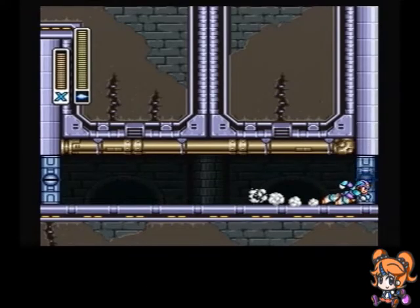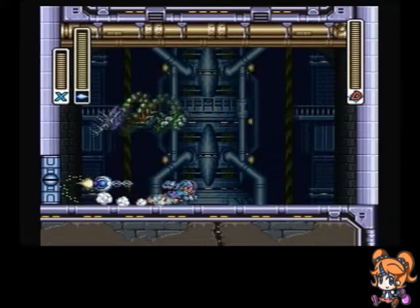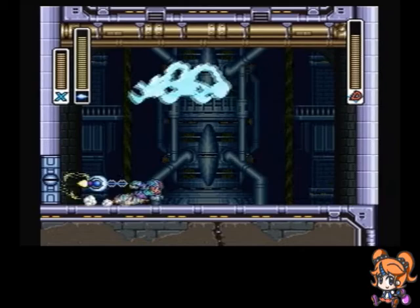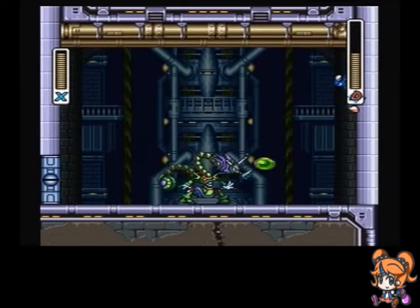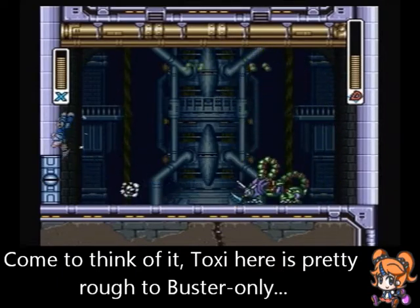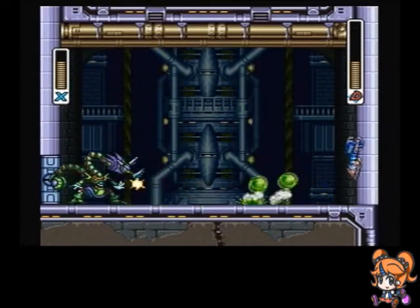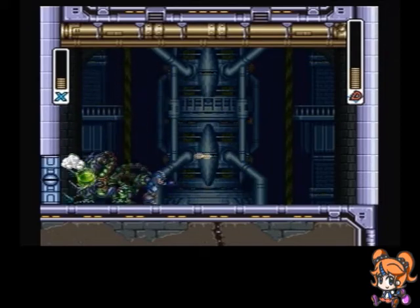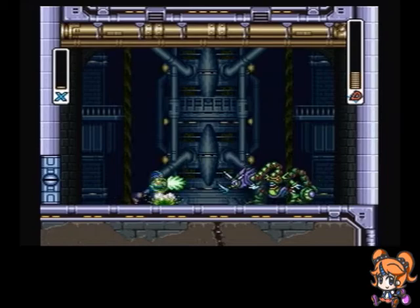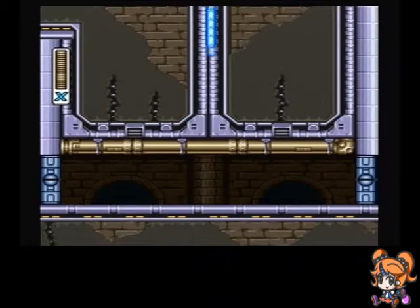Okay, let's use the ice shield — frost shield, pardon me. I got that wrong the whole stage. The frost shield is very effective on Toxic Seahorse. Mainly because you can use it, run away, and he'll jump on it forevermore. But because you guys want to see a boss fight, I'll let him actually do some attacks. Basically, he'll throw little balls of acid throughout the stage — they'll occasionally rain, and sometimes there's some bouncing ones. I don't really see how I'm supposed to dodge that, so let's just take him with the frost shield.